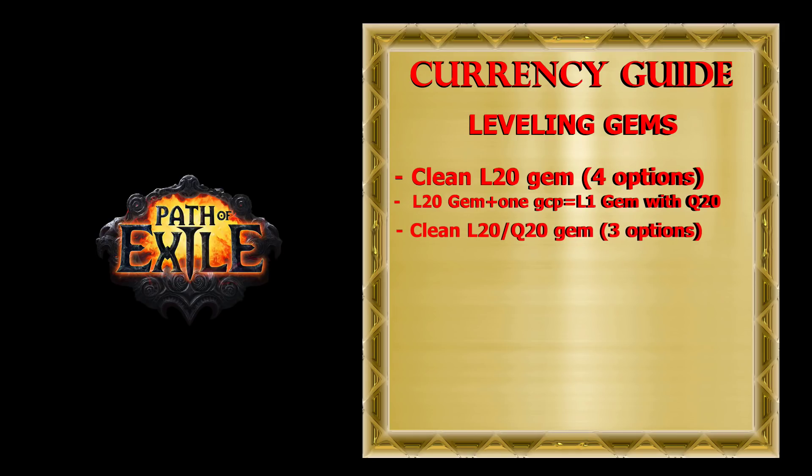Again you have similar options: sell it as an uncorrupted 20/20 gem; use a Vaal Orb and try to get a level 21 gem with 20 quality for higher profit; or use the special device inside the Riani Institute room in the Incursion Temple, which will corrupt this gem twice and try to get a level 21 Vaal version of your gem with 20 quality.